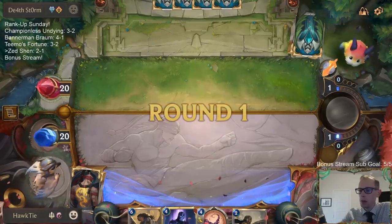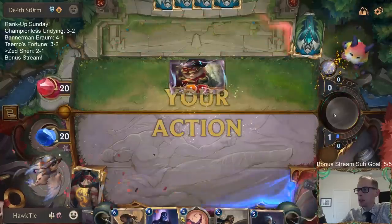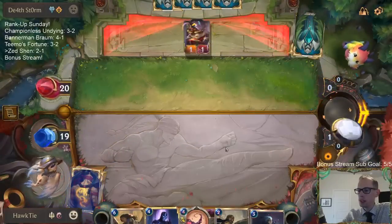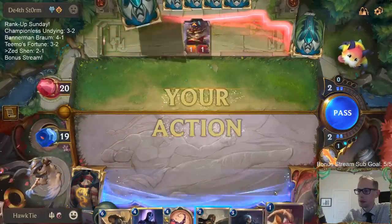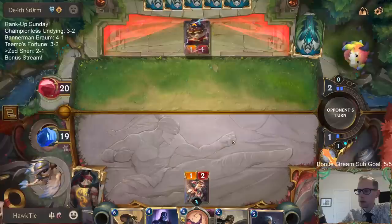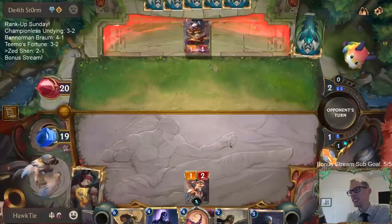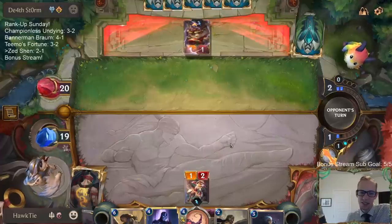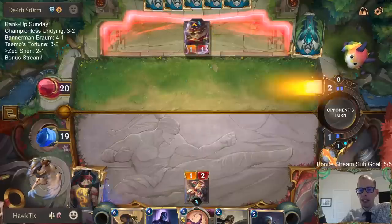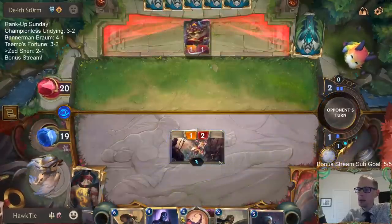Shadow Assassin is the card that's kind of weird in our deck. I wonder if it should just be another Laurent Protégé. I had a cat named Hawkeye and he was a big part of the stream for a long time — he passed away in January.